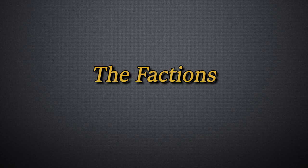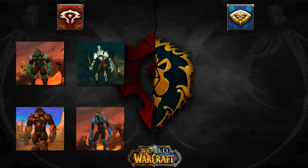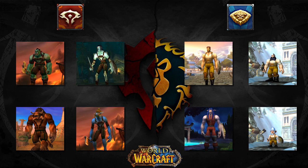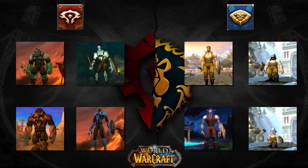First, let's start with the factions and the races. There are two factions — the Horde and the Alliance — and they both have four races each. The Horde has orcs, undead, tauren, and trolls. The Alliance has humans, dwarves, night elves, and gnomes. Each race has certain active and passive abilities, different starting zones, and access to different classes. We'll get into those next time.